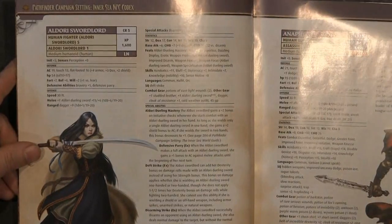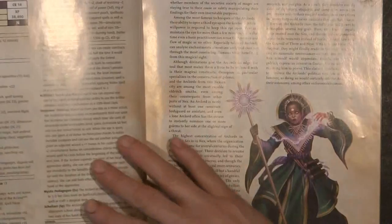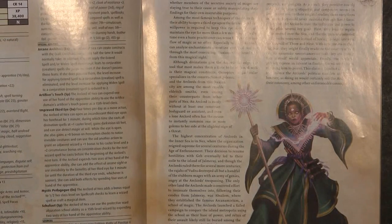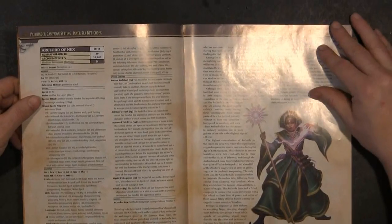We have an Eldari Swordlord. We have Anafexia Agents. We have the Arc Lord of Nex, which is one of the things that I think is a little bit more unique in the book.